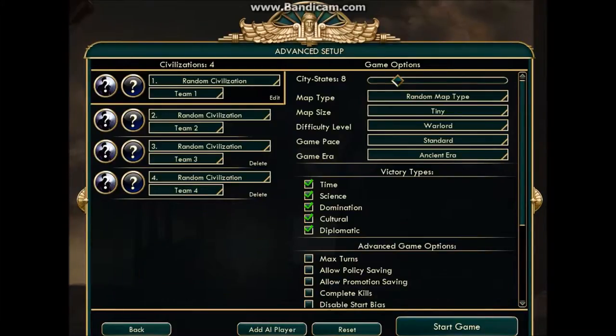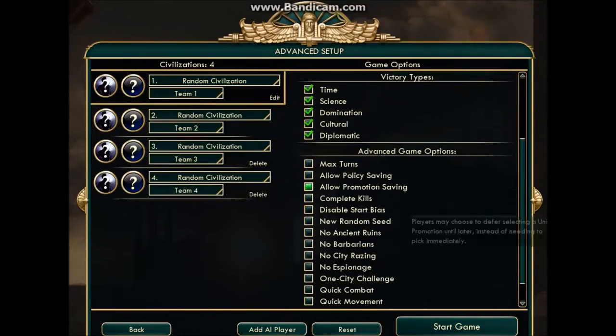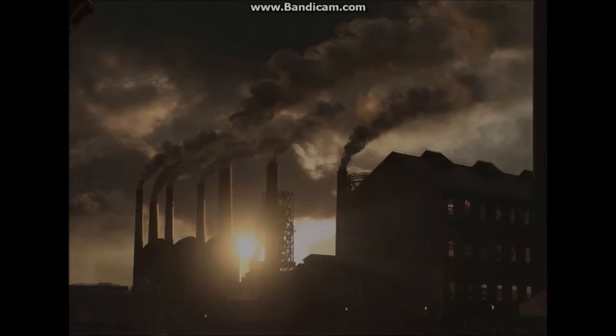As you can see, this is also the advanced area where you can change whatever you want — victory types, civilizations, and advanced options — but we're going to skip all that, because we're going to mostly concentrate on the beginnings of the game. This should be like a kickstarter for any of you newcomers that also choose to watch this video. So let's get going.